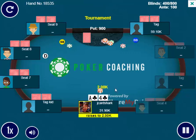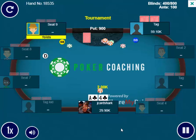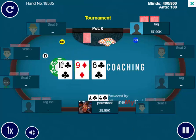We're playing about 40 big blinds deep. I make it 2.5 big blinds from the low jack seat. The big blind, a tight aggressive guy, calls. The flop comes 10 of clubs, 9 of diamonds, 6 of clubs.